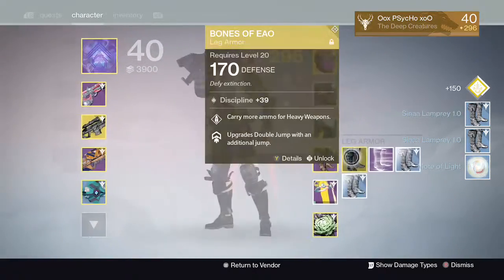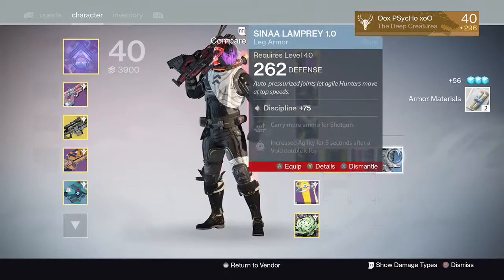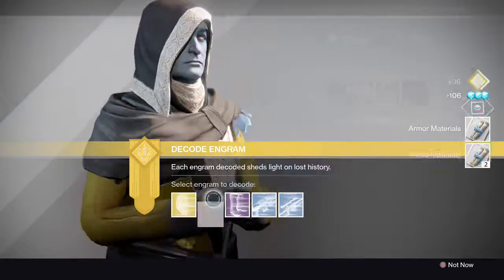Motor Light boots at 285 - not worth it. And 262 - even worse. I'll keep the legendaries till last, so I'll do all the rares now. Helmet - one, two.